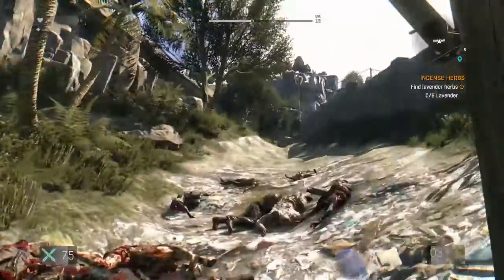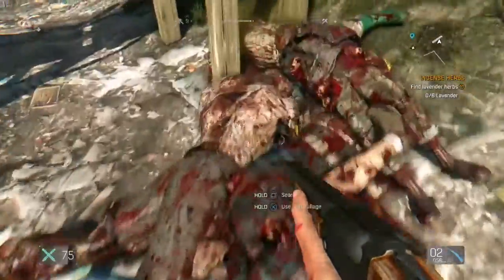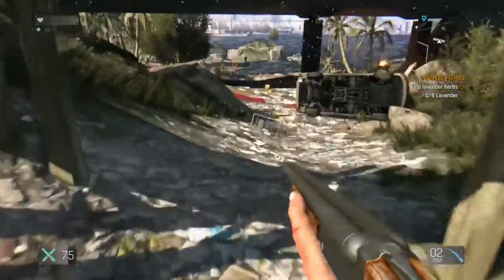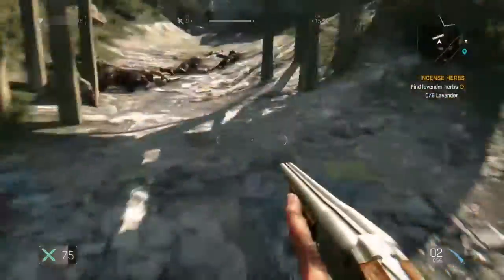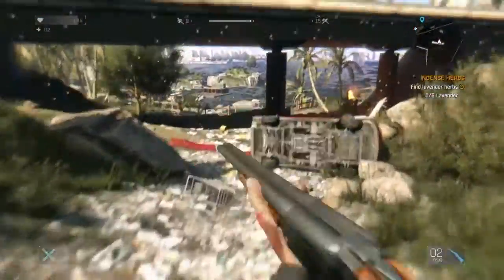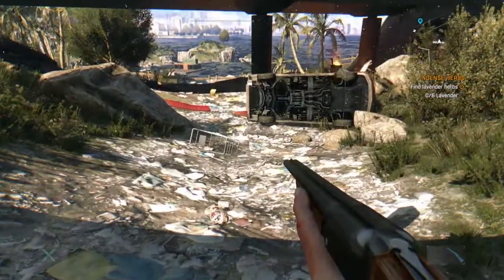But yeah guys, that's how you take out a giant zombie — relatively easy. One or two shots with the double barrel shotgun, just in case y'all were having trouble with them. And there you go. If you guys enjoyed the video, feel free to drop a like and follow my page for more videos. Thanks for watchin'.